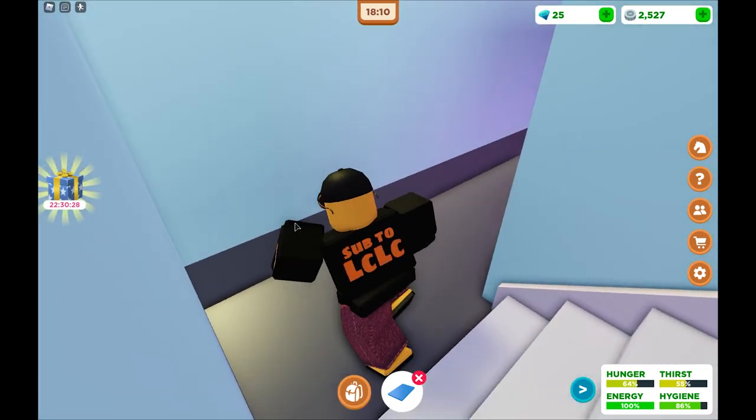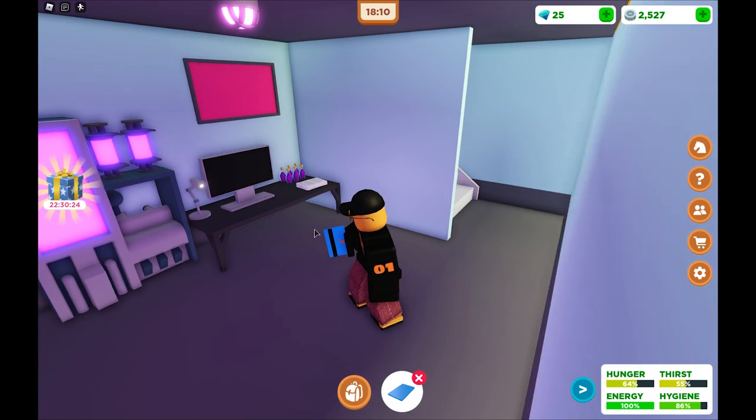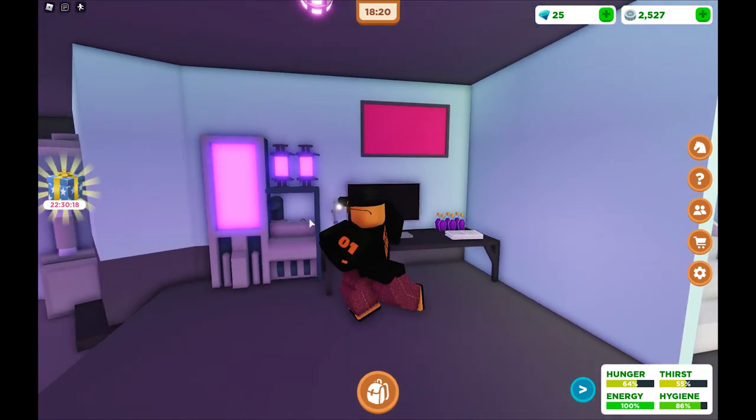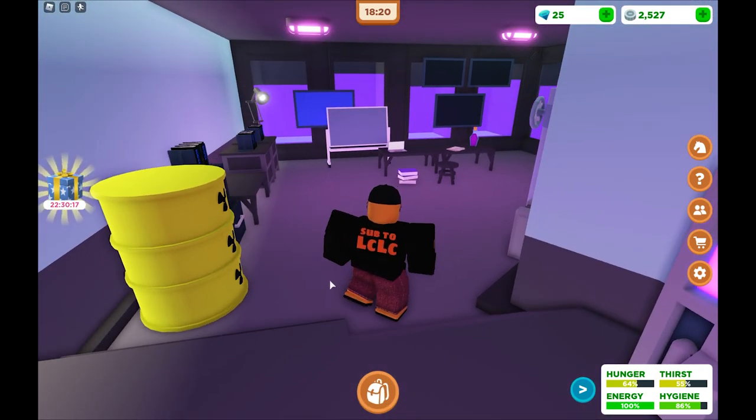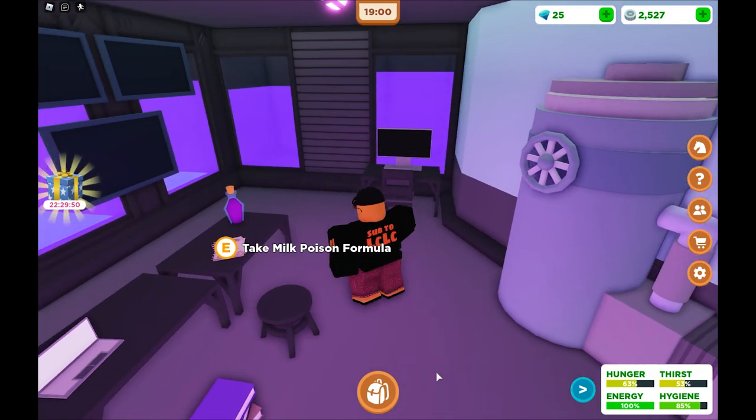And down here is a spooky room. Down here is a secret laboratory where they are making the poison purple potion, which you can pick up. I'm going to show you that in a second, but this room is just pretty cool, so let's have a look around anyway.